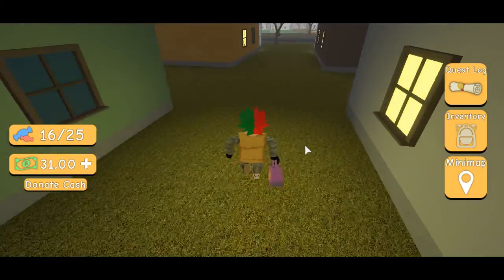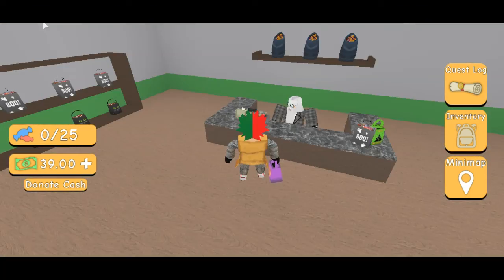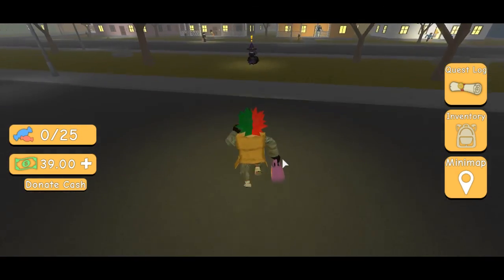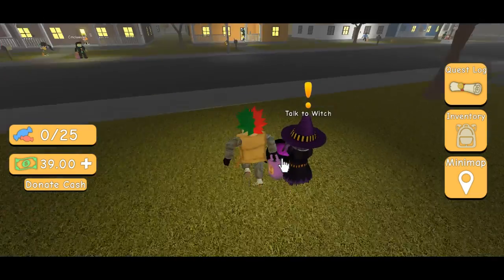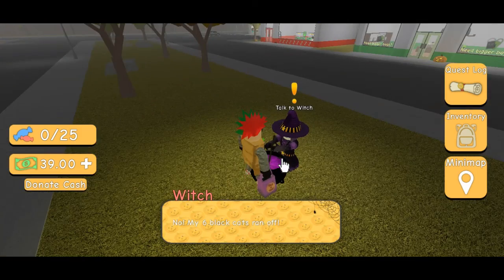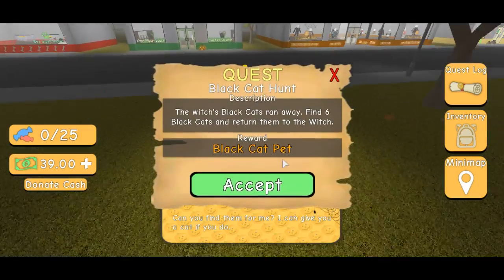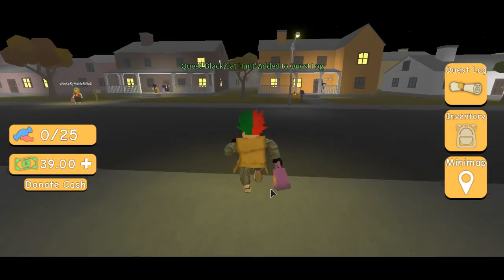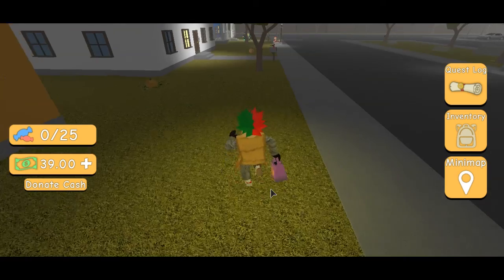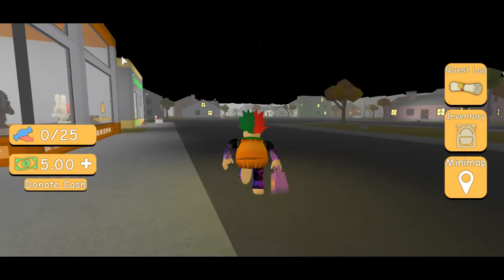I'm gonna get a better bag. Let's go see — a new bag is 50 bucks. So I think we're gonna get the pumpkin costume. Hello — no, six black cats! I can give you a cat if you do... 45 bucks for the pumpkin costume. Okay guys, I got the pumpkin costume!